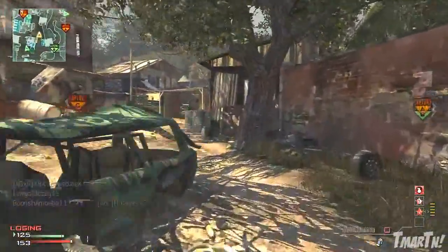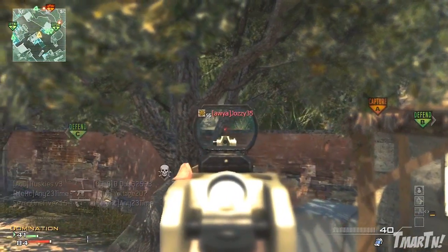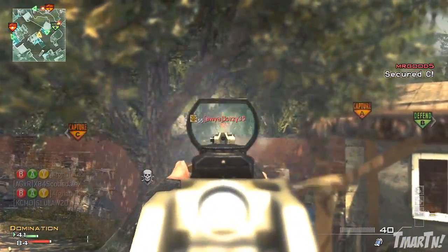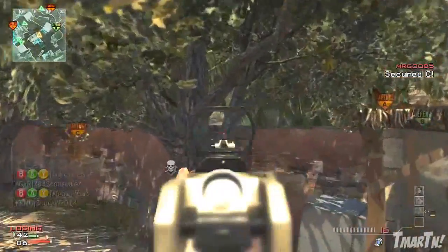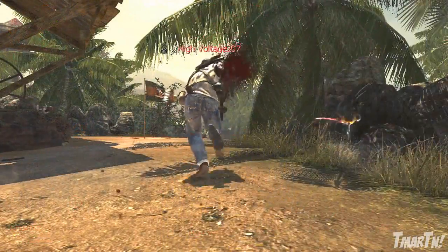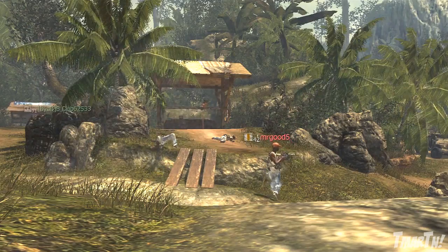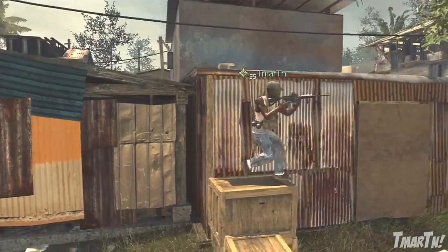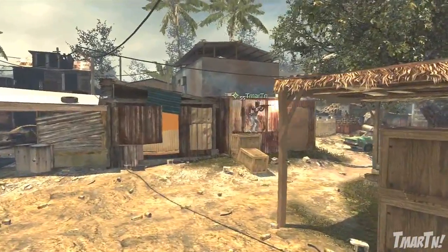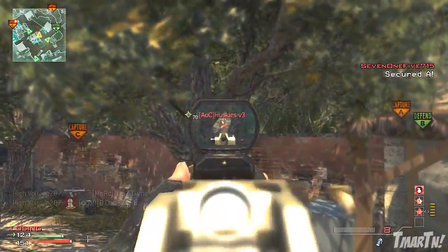A little tip: if you have a Marksman class on, it makes it ten times easier because some parts of the cliff are blocked by leaves, but with Marksman you're going to be able to see through those leaves and take them out. Marksman gives you a little wall-hacking type thing — it's like a legal wall hack. For example, I see a guy over to my right; going to third person, he was over by the A domination flag and I could see him because I had Marksman on and was able to take him out.